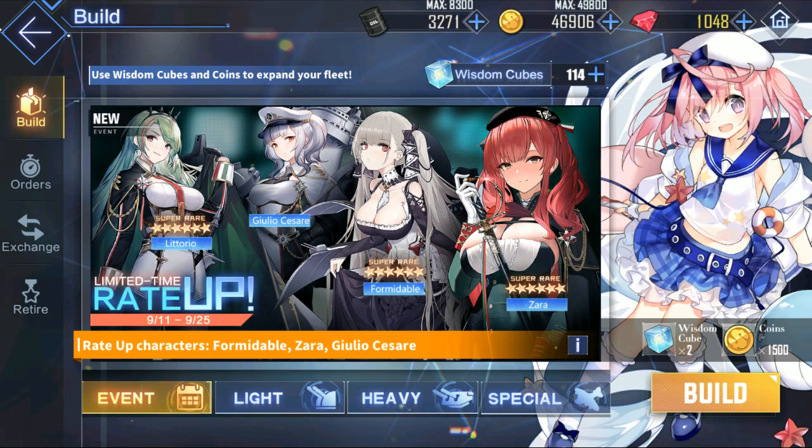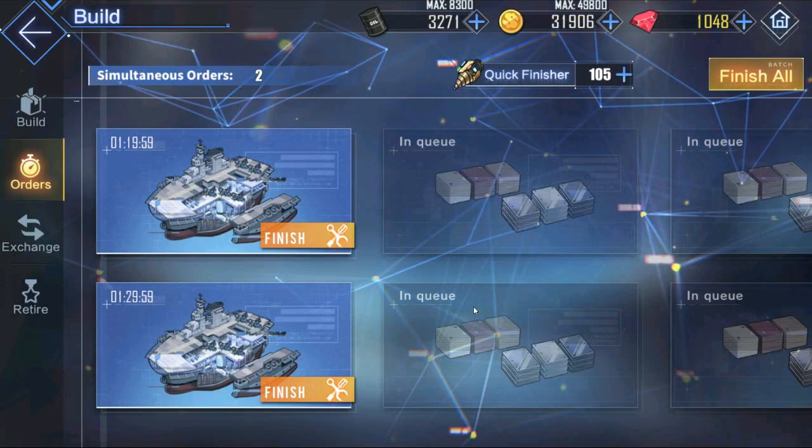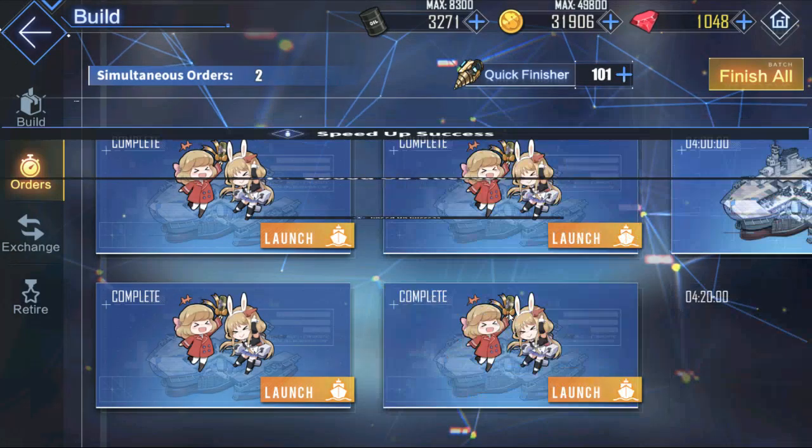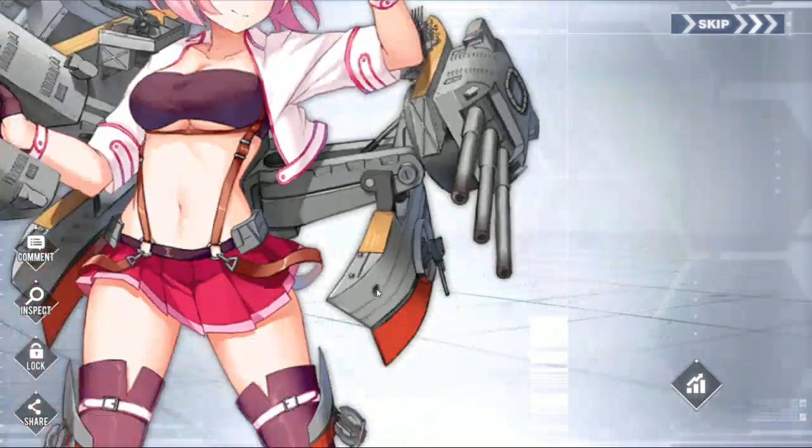Hello! So we're back doing another Azur Lane pull video, basically trying to get the new Italian ships that just came out. I want Formidable and I want Zara, who is Honolulu's cousin I guess — they look almost exactly the same. I don't know how many I'm gonna end up using today, max 10.